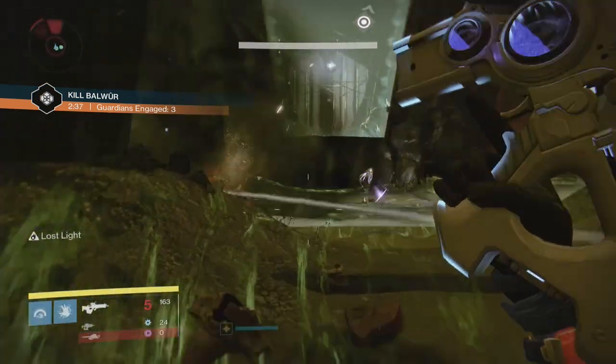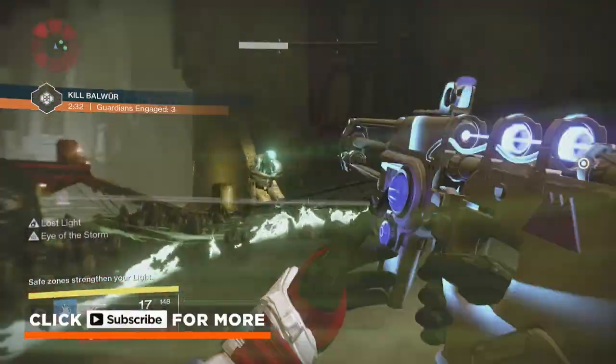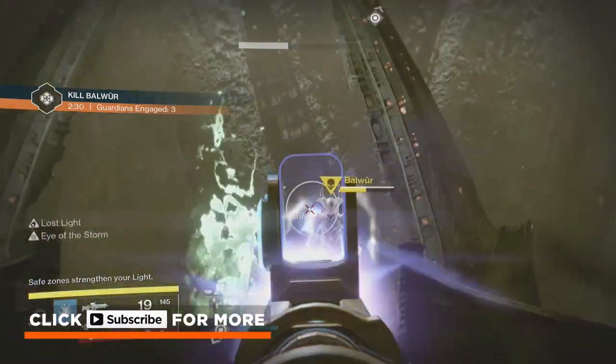You'll then want to kill two acolytes which will open up a bigger safe area in the middle of the court. Once you are in this bigger area you can actually start attacking Baowa.